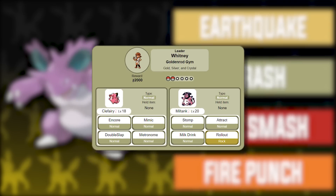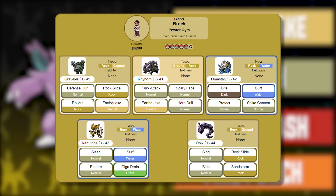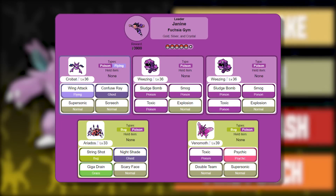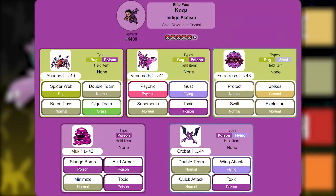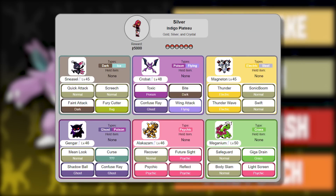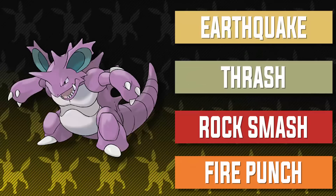With this moveset, Nidoking does well against Whitney, Morty's team, Jasmine, Clair's Dragonair, Brock's Graveler, Rhyhorn, and Onix, Lt. Surge's team, Erika's team, Janine's Weezing, Ariados, and Venomoth, Blaine's team, Blue's Rhydon, Exeggutor, and Arcanine, Will's Exeggutor, Koga's team (aside from Crobat), Bruno's Onix, Karen's team (aside from Murkrow), Silver's Sneasel, Magneton, Gengar line, and Meganium, the Rocket Executive's Weezing lines and Houndoom line, and Red's Snorlax and Venusaur. Once again, a very powerful asset to the team.